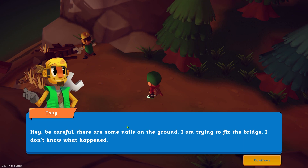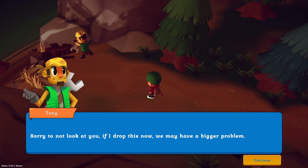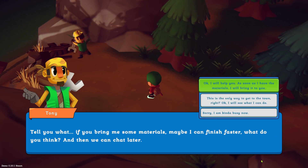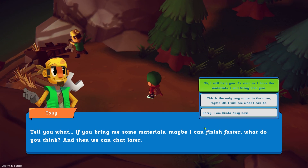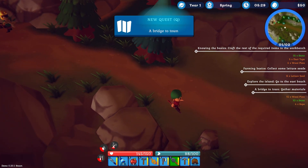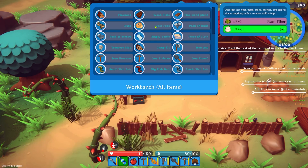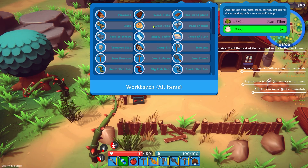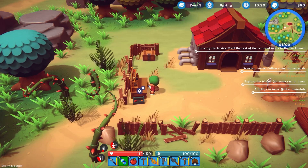Who's this? Tony. Be careful — there are some nails on the ground. I'm trying to fix the bridge, I don't know what happened. Sorry I can't look at you — if I drop this now we may have a bigger problem. Tell you what, if you bring me some materials, maybe we can finish faster. What do you think? Sure. Okay, so we need 15 wood planks and four rope. Let's see what else we can craft — we need some duct tape, which requires fat and plant fiber, and we also need wood planks which come from wood logs. That should be easy enough to get hold of.